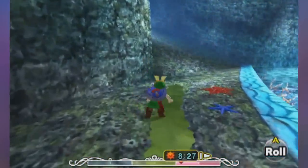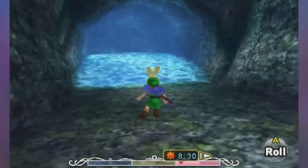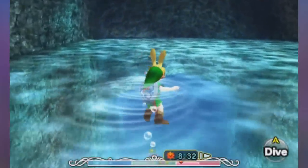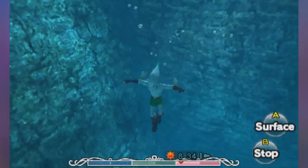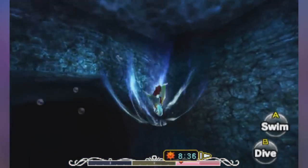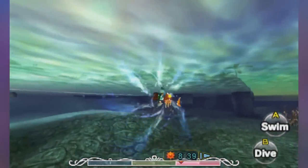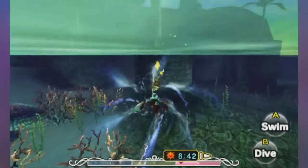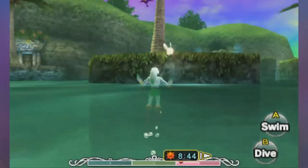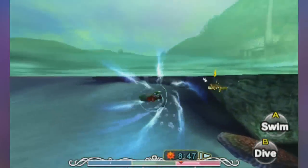First thing is first, though, we have to go to the Great Bay area — not the Great Furry Temple. We need to return all the fairies, obviously. Let us go and get out of here. We need to head over here. Can I dolphin dive under this? No, I cannot. Game's like, nope, you're not doing that. I guess I'll have to go over here.